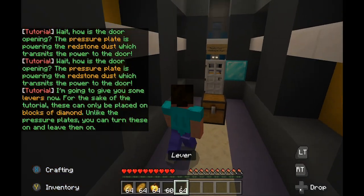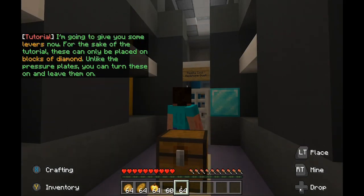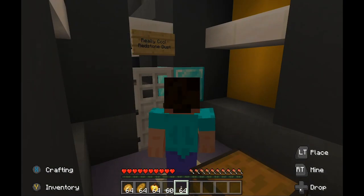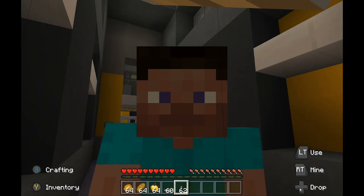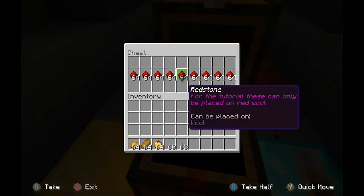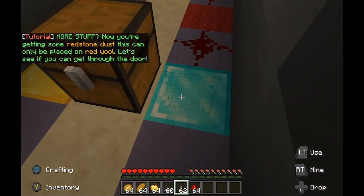For the sake of the tutorial, levers can only be placed on blocks of diamond. Unlike pressure plates, you can turn these on and leave them on. Now you're getting some redstone dust — this can only be placed on red wool. Let's see if you can get through the door.